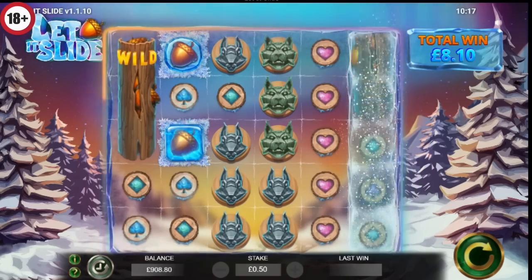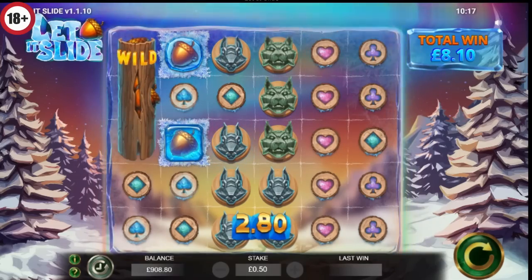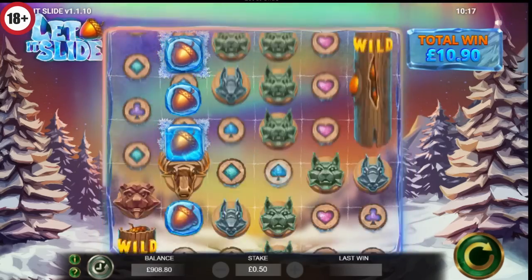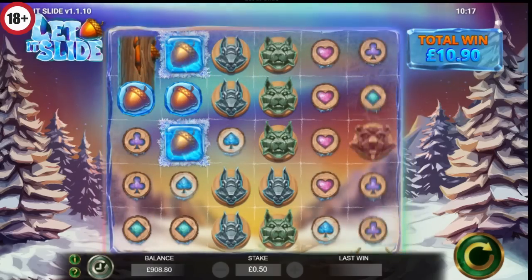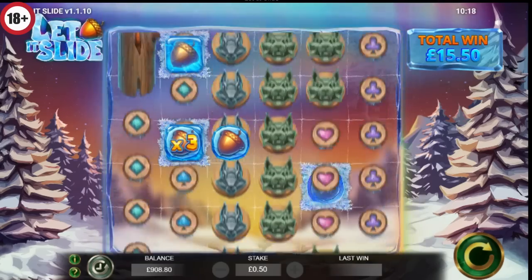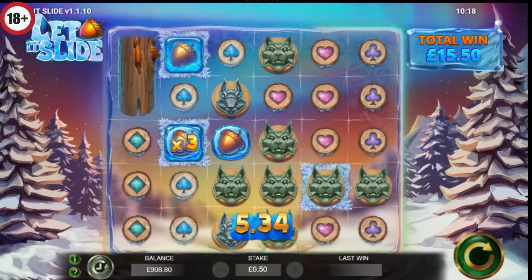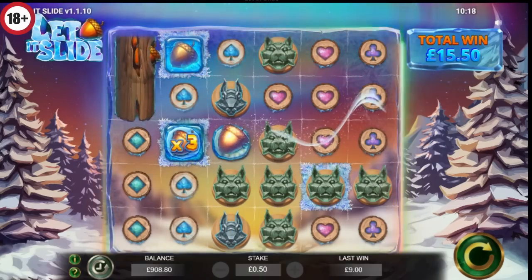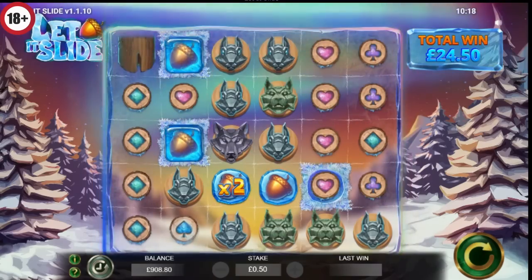There's a third one that's dropped into view. If you land a wild on the last reel as well as the first, that automatically triggers the bonus. But the eagle-eyed amongst you would have seen up there that there was a no-bonus, so ultimately it doesn't give that. But it's still going here and we've got times three on the screen — nine pounds there for that round and look at all the acorns that have come out to play.